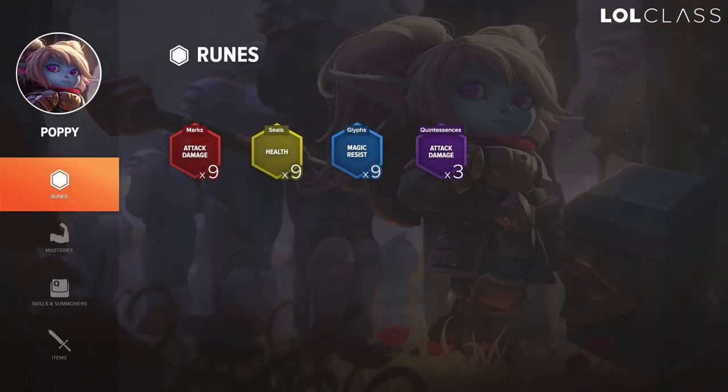For runes, I will go HP yellows, AD reds, AD quints, MR blues versus APs or MR per level and CDR per level myself. I would rather go for CDR per level myself due to the fact that it's really hard to get CDR right now, so I value CDR per level for a lot of champions really highly.